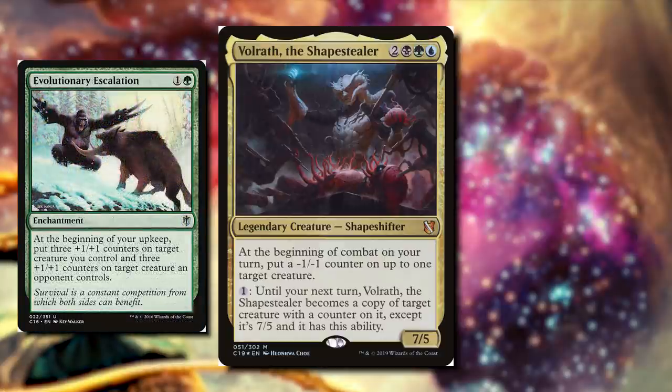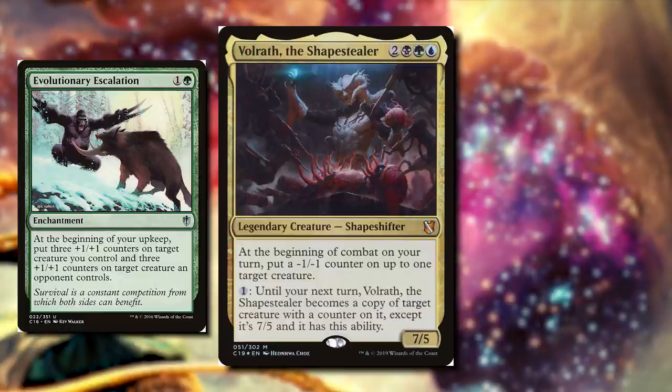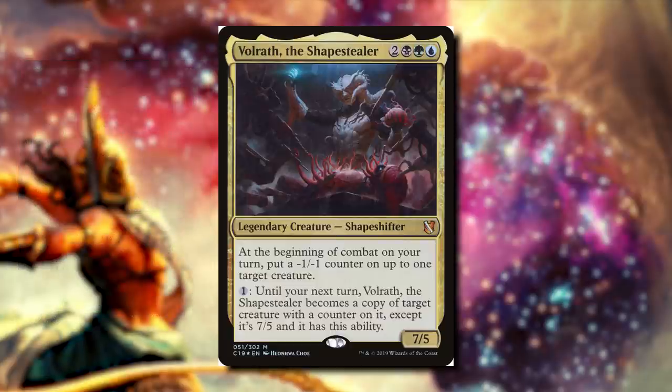Evolutionary Escalation — it's two mana, an enchantment. At the beginning of your upkeep, we can put three plus-one-plus-one counters on target creature you control and three plus-one-plus-one counters on target creature an opponent controls. So both creatures are going to get bigger, but then we can target it with our commander and Volrath can become a copy of it later. So if you love plus-one-plus-one counters and being able to copy creatures whether it's ours or opponents', this is a great one for you.